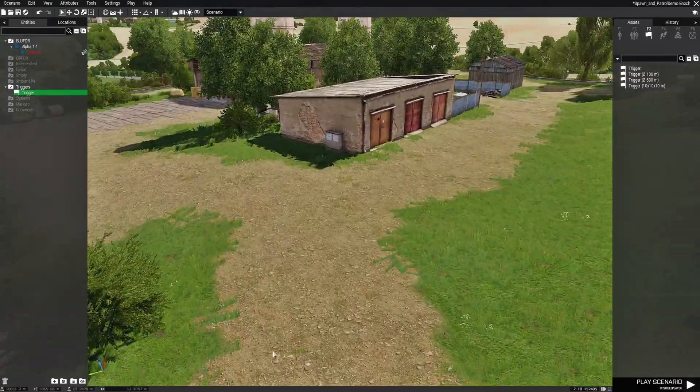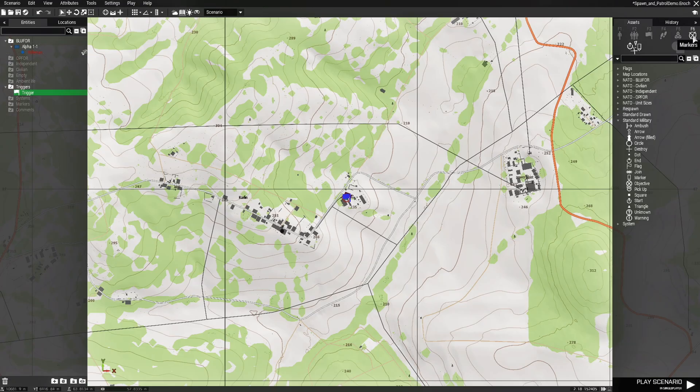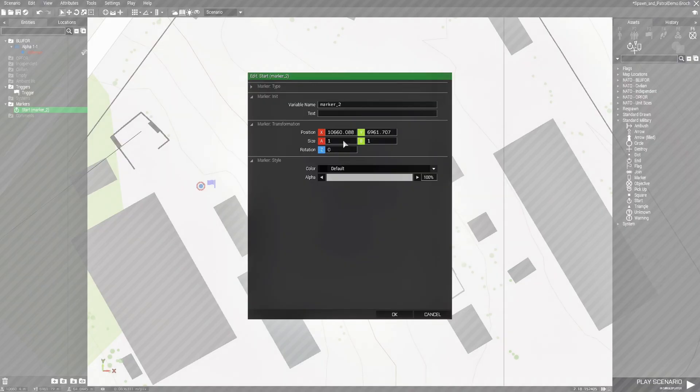Next we're going to go to this location and go to F6 markers, and we're going to zoom in. We're going to place a start marker right about here, then edit the marker and name it Mark1, and hit OK.